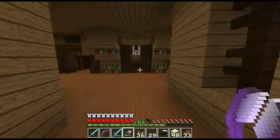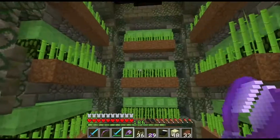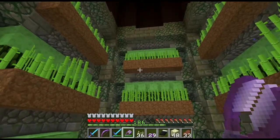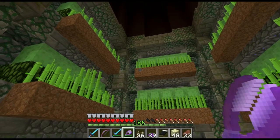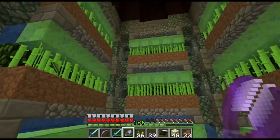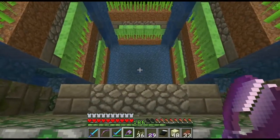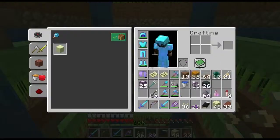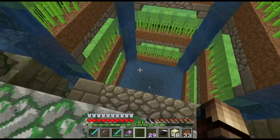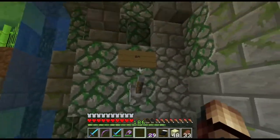This leads to my sugarcane farm — which is really inefficient but I built it for looks, not efficiency. Once this deactivates, the water will flow out of the sides and then everything gets flooded into my storage. I do have an on and off switch but I never use it.